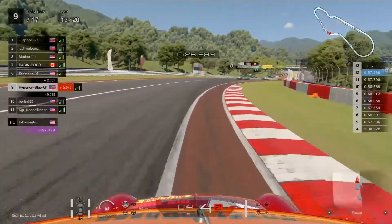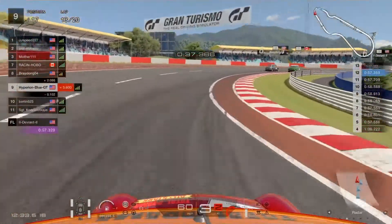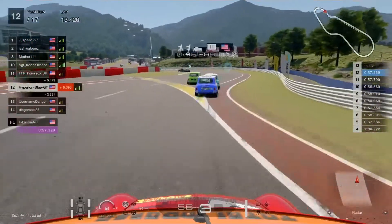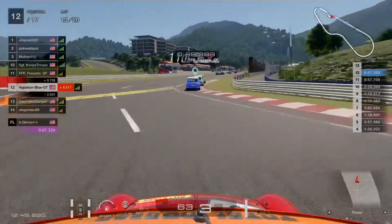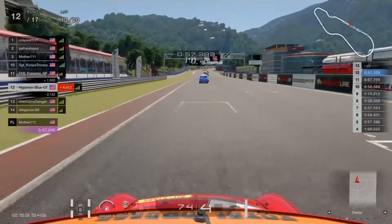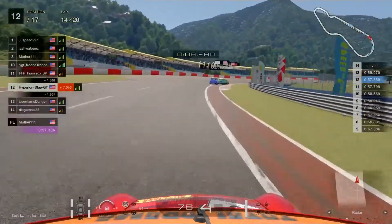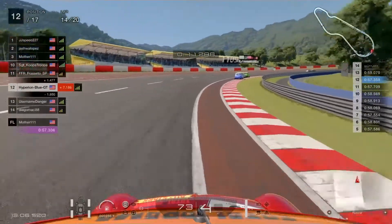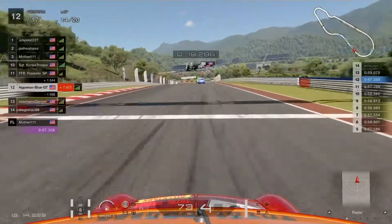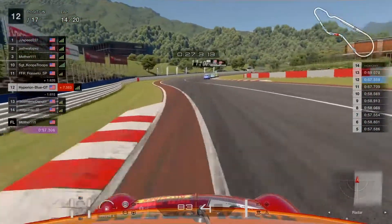At turn three in sector two, Bray Dong 04 is still going into turn four trying for a good braking position — it's getting much harder. The Total Drama livery is dropping down to 12th place after an overtake. A crowded most intense moment out there — a hard time struggle on the catch-up slipstream. Almost a good moment in the fifth round moving to lap 14. Fastest lap update: Mother 111 from third place takes a new record of 57.306 seconds — a pretty good job!